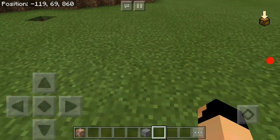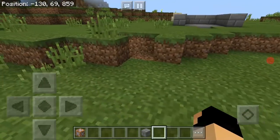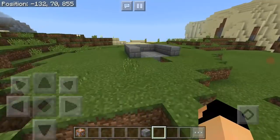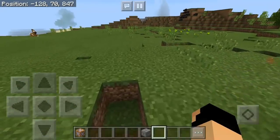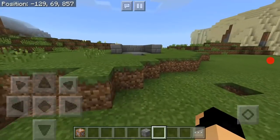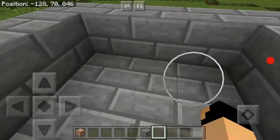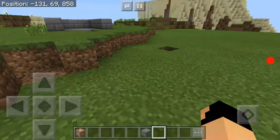Welcome back to the Minecraft Pocket Edition video. Today I'm going to be showing you how to make overpowered spinning blades. This is so overpowered that it won't even damage you if you go near it — it's just going to kill you directly. It's pretty easy and simple to make, so let's get right into the video.